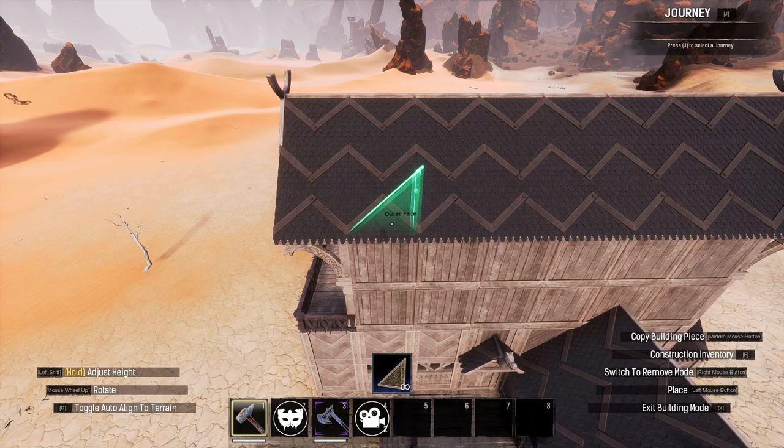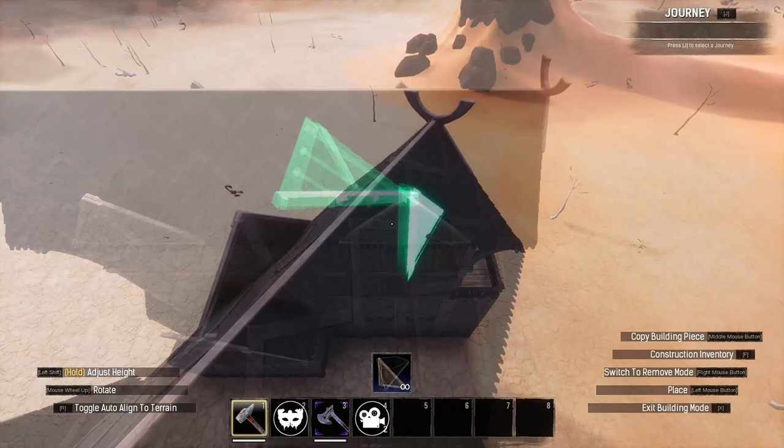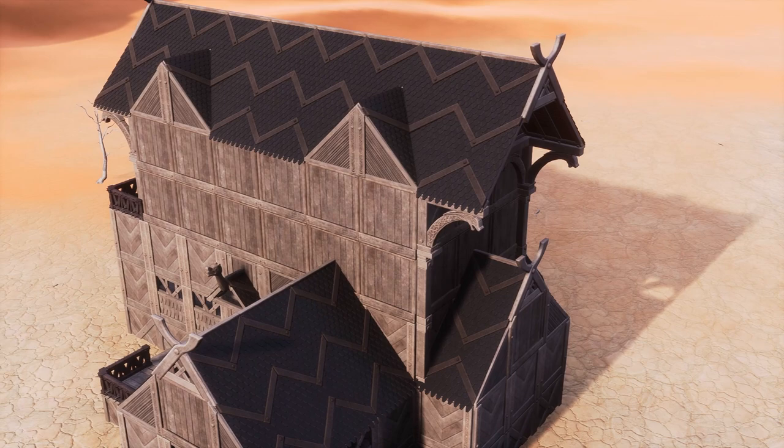Triangular accents are really easy. Grab some sloping sides and place them atop the walls, ideally equally spaced out as they look a bit strange otherwise. Then place inverted corner roof pieces to match the sloping sides and smooth back into the normal roof design. It's simple and easy to do, works really well, fits lots of different aesthetics, and adds a lot more to the shape of this roof. However, there is one more thing we can do that should salvage this build.